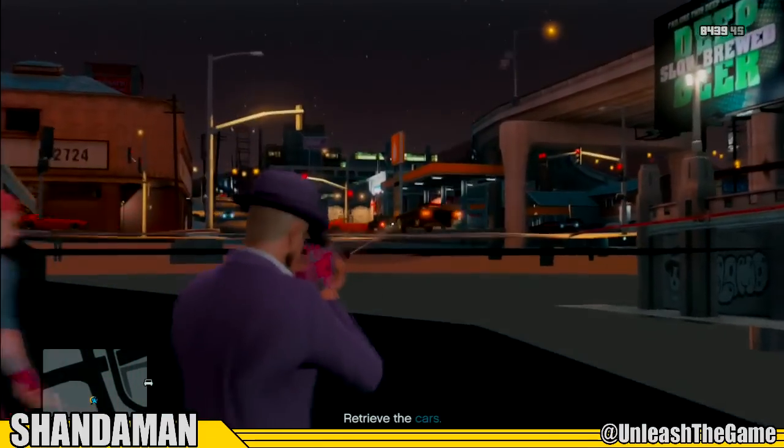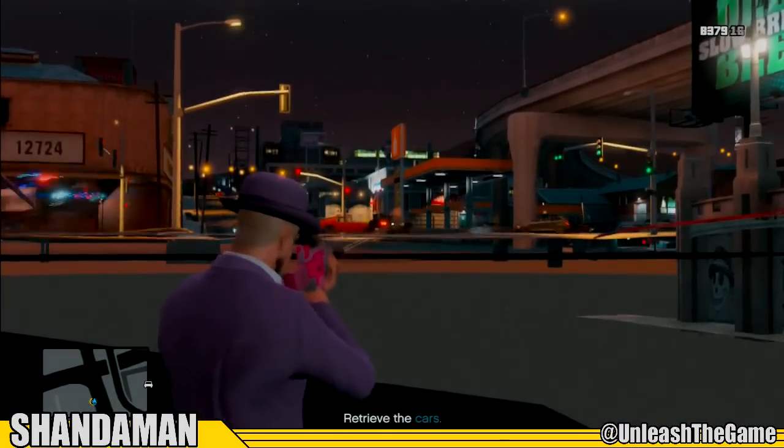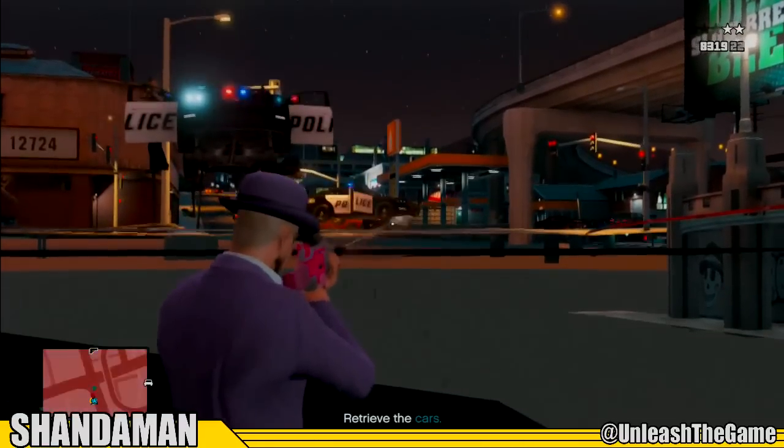Once you have gotten into the glitched-out area, it's time to start killing cops, destroying helicopters, and doing whatever you can to get five stars. You can see here I'm hopping up onto the trash can and then up over the edge — it's really simple to do. Now we're just going to start blowing things up and killing cops until we get our five-star rating.